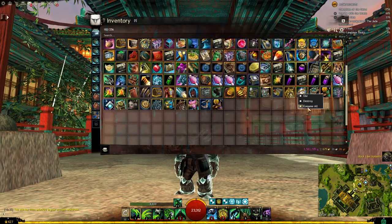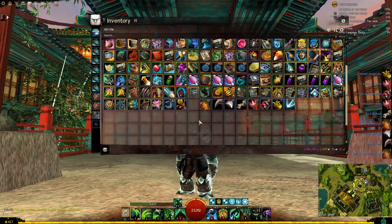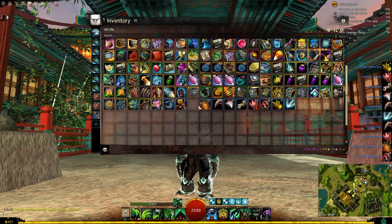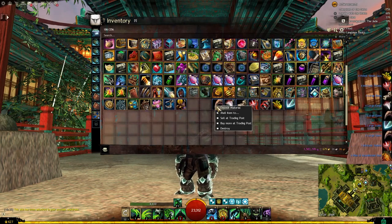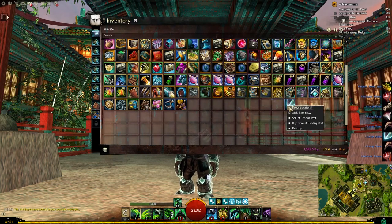Let's break down our loot. Let's use our Transmutation Charges first and get rid of them. For the Materials: Tier 5 — 10 Dust, 8 Claws, 9 Fangs, 8 Bones, 14 Totems, 5 Blood, 7 Venom, and 3 Scales.